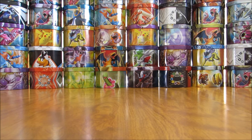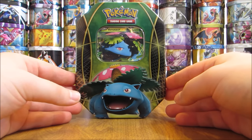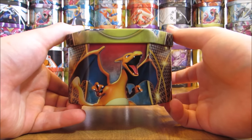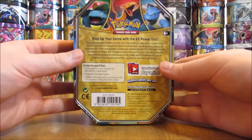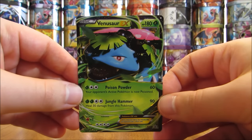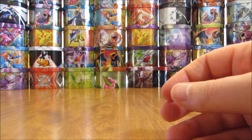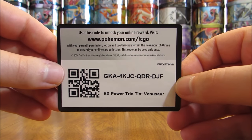I'll take the plastic wrap off the tin. There are four booster packs in the tin, plus the online TCG code card, as well as the Venusaur EX card. There's the tin without the plastic wrap, and here's the artwork — same artwork for each tin except for the cover. XY28 is the card number on this Venusaur. Online TCG code card — EX Power Trio tins Venusaur.